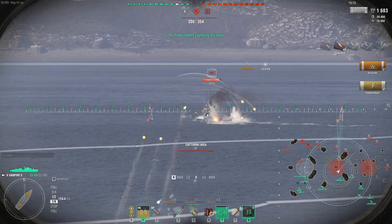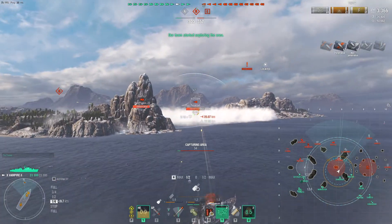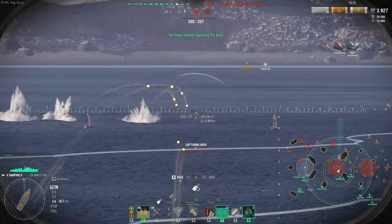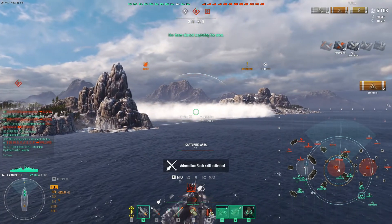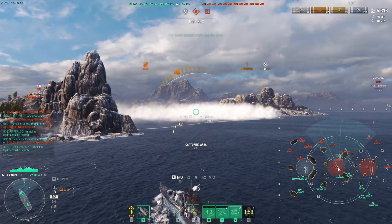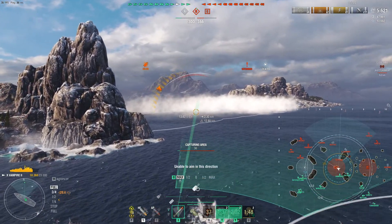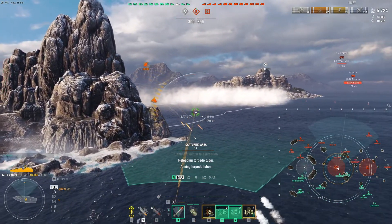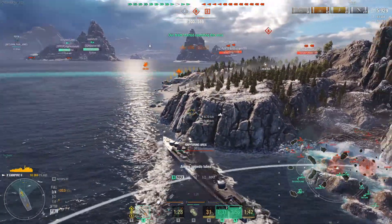We're going to take on the Fletcher. I start shooting — he can't see me because I'm between him and the smoke — but then I get spotted. That tells me somebody else on my left or right is spotting me. So I pop my crawling smoke to get out of harm's way. Fletcher's firing at me, so I slow down and seek cover. Then Shimakazi pops up on the east — you can see on the mini-map — that's the guy that was spotting me.